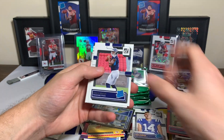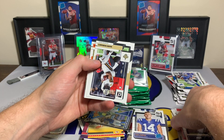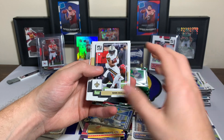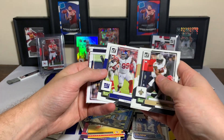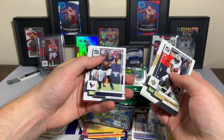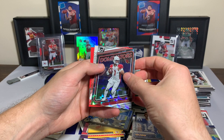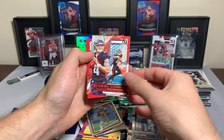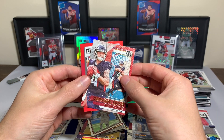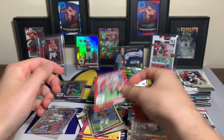Malik Willis rated rookie. Still have not pulled a Brock Purdy. Mark Ingram, Joe Thomas, Kirk Cousins, Leonard Williams, Jonathan Greenard, Kurt Warner, a Dominators Kyler, a Gridiron Kings Desmond Ritter — rookie Gridiron Kings. Followed by a Mike Alstott red press proof.